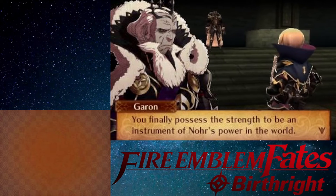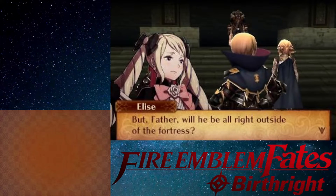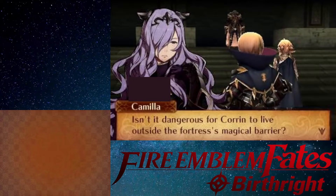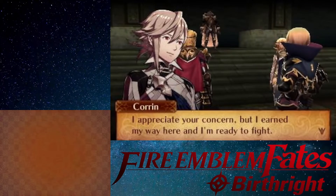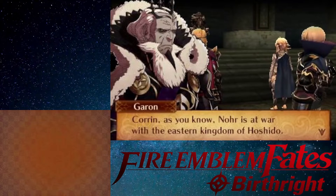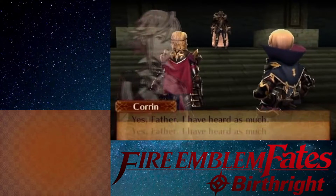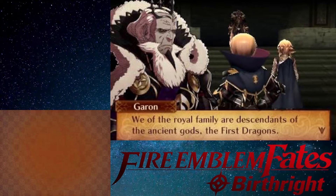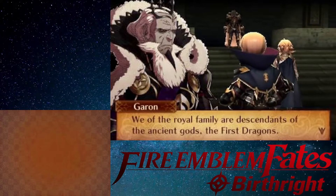Garon presents Hoshidan prisoners and orders Corrin to execute them with the new sword. 'Use that sword to strike them down.' Gunter and Felicia join. Rinka, daughter of the Flame Tribe's chieftain, introduces herself. 'I'm Corrin.' Kaze the ninja of Hoshido also reveals himself. King Garon orders: 'Kill them all!' Corrin senses something from the ground — a dragon vein — and uses it. 'You blew away all the debris! Now we can hide and ambush our foes.'